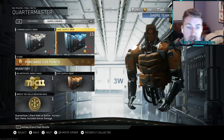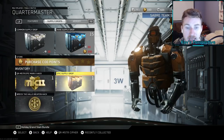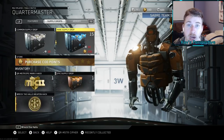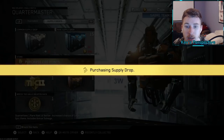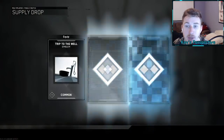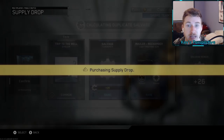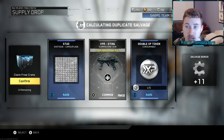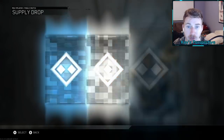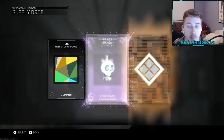Now we have 15 rare supply drops, the Quartermaster epic Mark 2 hack, Wreck the Halls weapon hack, and epic supply drop — that's a pretty good bundle. We're going to fly through these rare supply drops and maybe we'll get the Salvos. I've been looking for those for a long time and I'm getting very impatient. I just want to see that orange epic — that's all I want. I don't need double XP tokens; I don't play the game enough anymore for that.